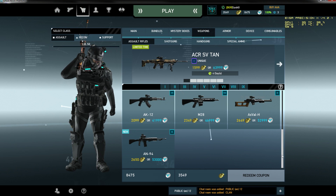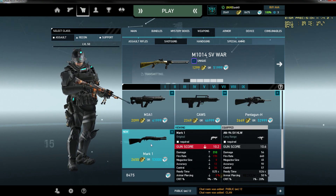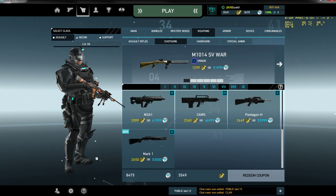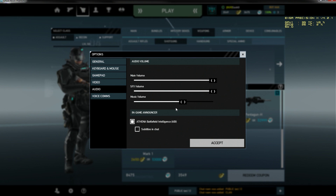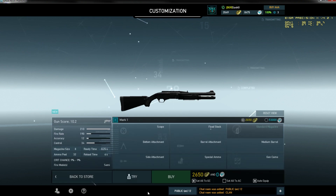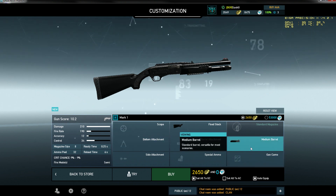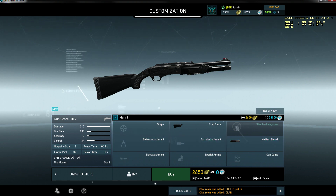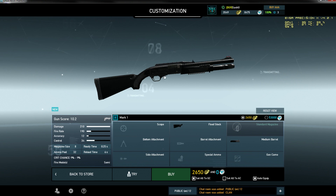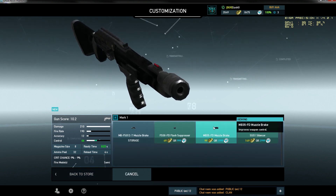Definitely the Mod Master of the AN-94 is worth it and pretty nice. Let's move on to the shotguns. The Mark 1 — this Mark 1 is a pretty nice shotgun. We have a lot of damage: 210 with the medium barrel, and very nice fire rate even with the medium barrel. You can even run this naked shotgun without any attachment, but for more control you should go with a grip and definitely with this muzzle brake.